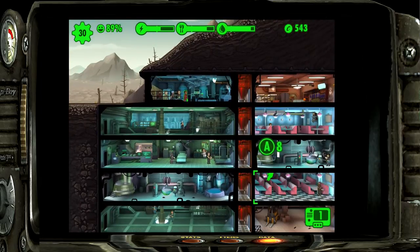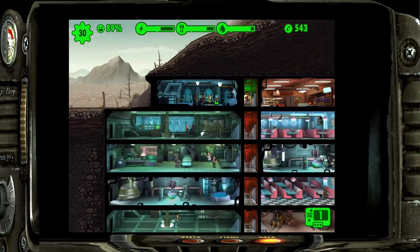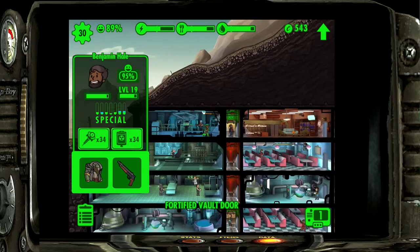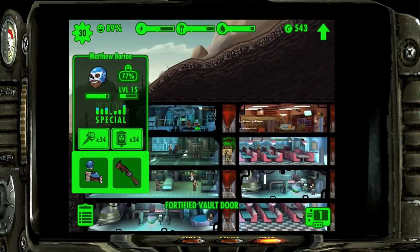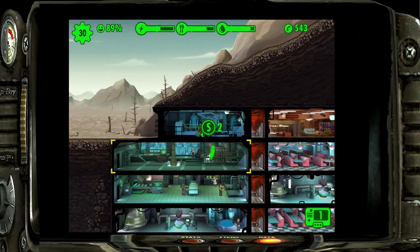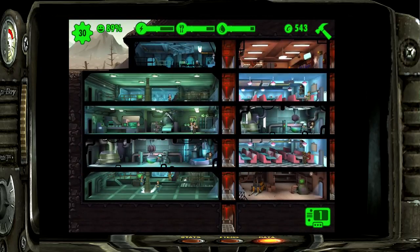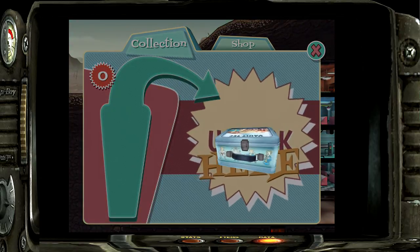High agility means you're going to the diner - you'll get a lot better at placement as you play along. Perception obviously goes to the water treatment plant. Barton doesn't have anything particularly great so we'll put him up top. Another dweller isn't great at anything either - put him down here. Strength and perception - we'll put him for strength. Hopefully he'll be happy with that.